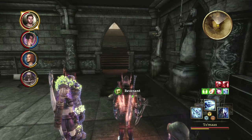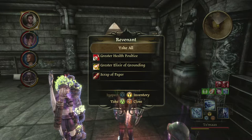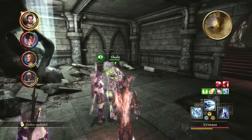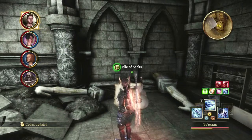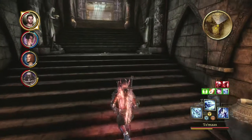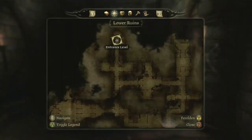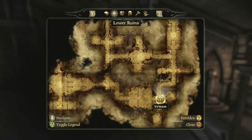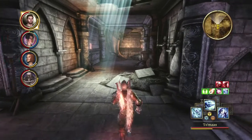Some decent stuff — greater health poultices, which I can always use, an elixir of grounding for decent money, and a scrap of paper — a dirt-encrusted piece of paper. There are also some black vials and a pile of sacks, but it only has a darkspawn dagger, so not even worth trying.